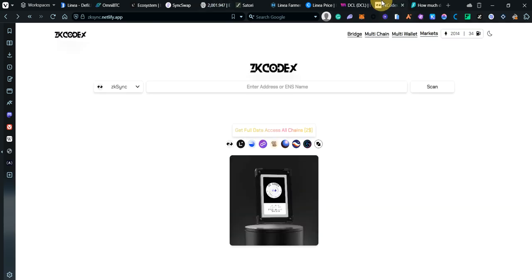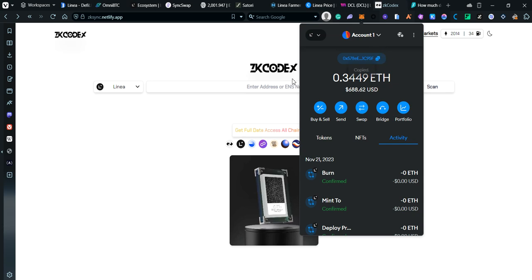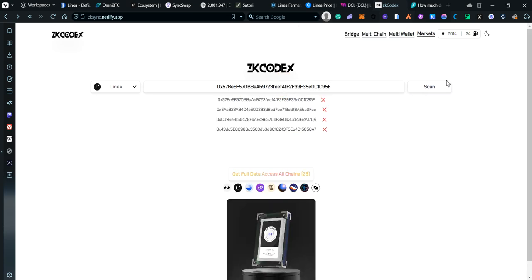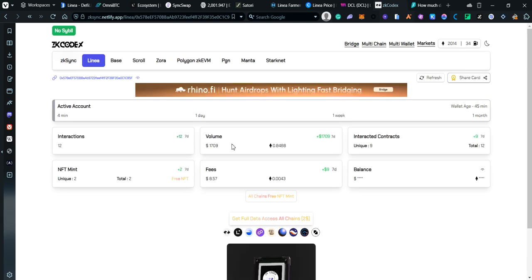Let's check our stats on zksync.netlify.app, which has a Linea option. Paste your wallet address and scan. My volume is at 1.7k — not bad at all with just a few trades. Interacted contracts: 9, interactions: 12, and unique NFTs: 2.